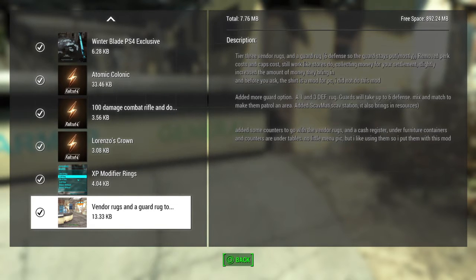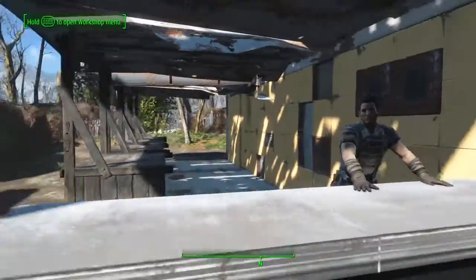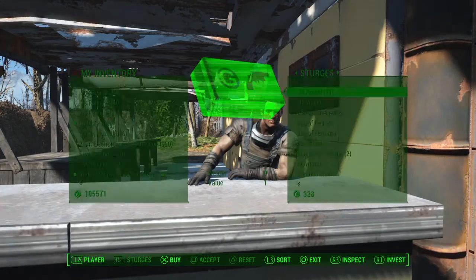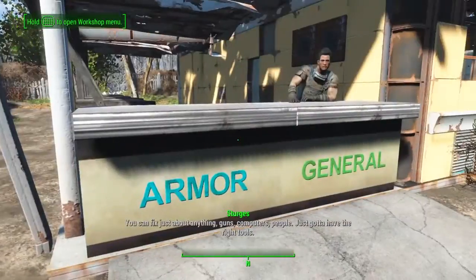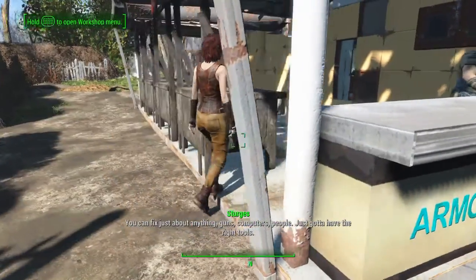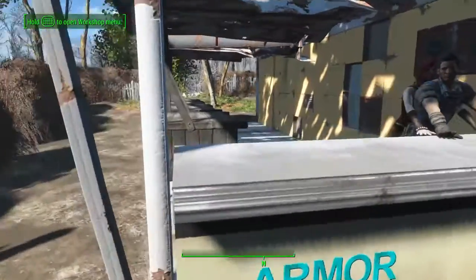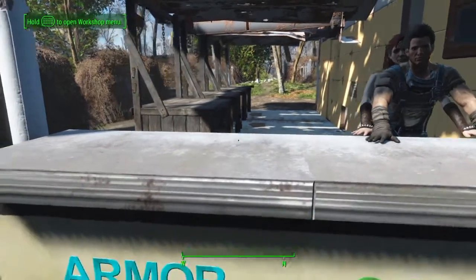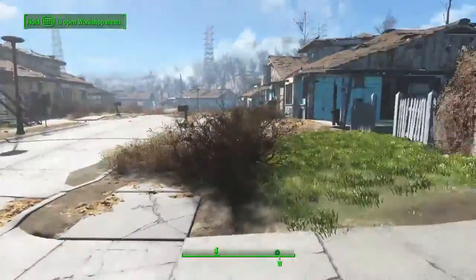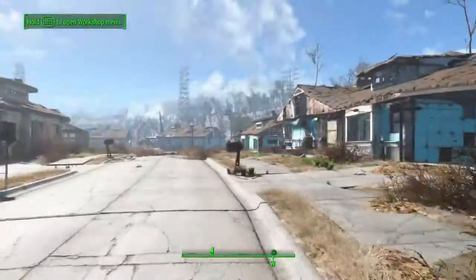I just used the general store and assigned him to the mat. He seems to stay there for the most part, about as much as a normal store. The fact that they will just walk away randomly is kind of irritating. What I would recommend to the mod author is to have it work like the prison rugs, where they have no choice but to stay there — trapped for their eternal life, day and night.